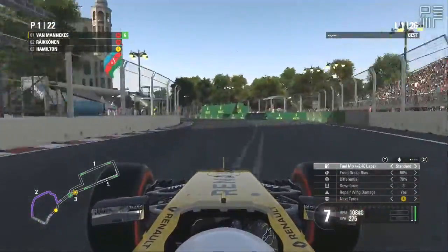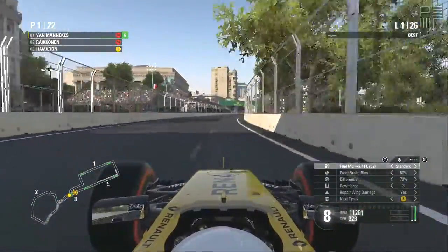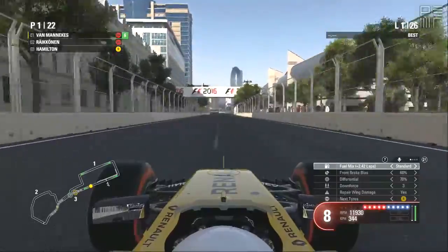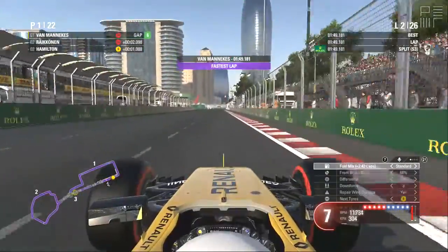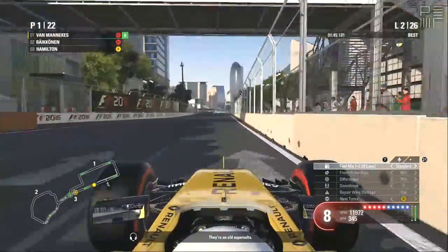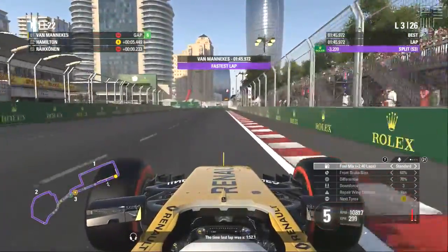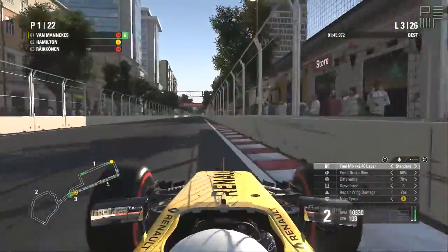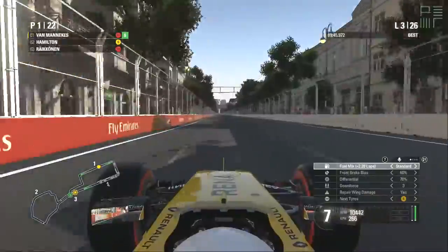Alright, very strong opening lap. 2 seconds — they're on old super softs. We think they've got 2 stops remaining. The time last lap was 1:52.1. Hamilton passed Raikkonen for 2nd.